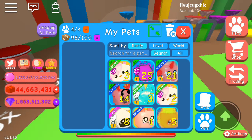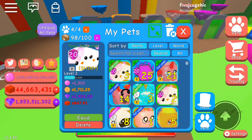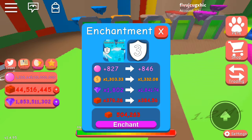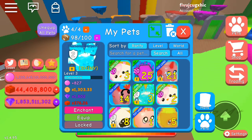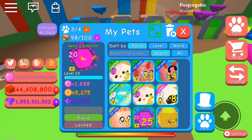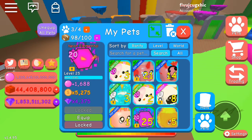Hi everyone, today we're gonna do this new update on Bubblegum Simulator. You can enchant new levels to get more and more. For now I already enchanted this Neon Elemental, which that's how it looks at level 25 and 20.